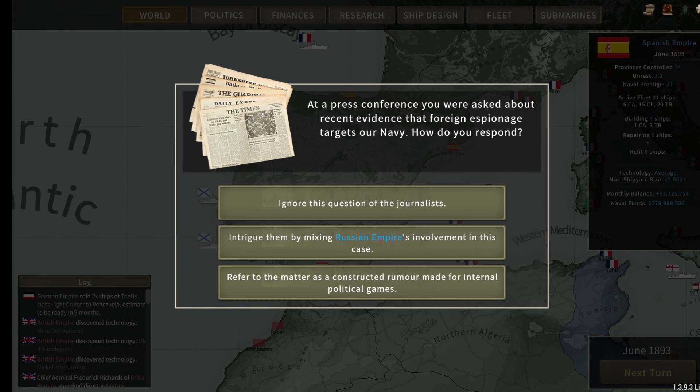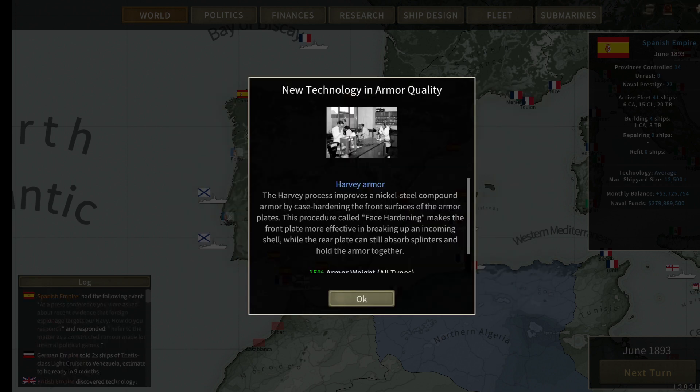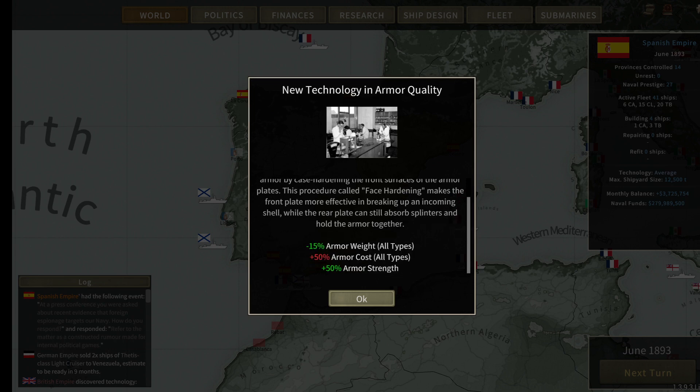At a press conference we were asked about foreign espionage targeting our navy. We'll say it's made for internal political games — we'll lose prestige but get rid of all our unrest. Harvey armor: the Harvey process improves nickel steel compound armor by case hardening the front surfaces. Face hardening makes the front plate more effective at breaking shells while the rear plate absorbs splinters. Result: negative 50% armor weight all types, plus 50% armor cost, plus 50% armor strength.